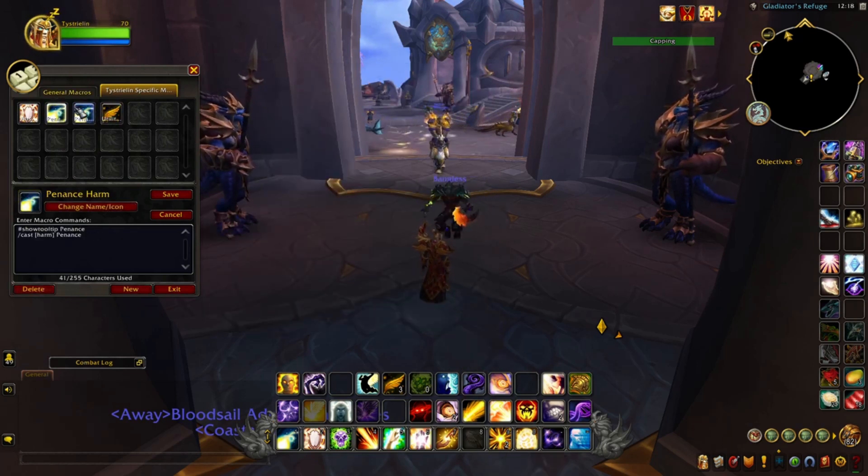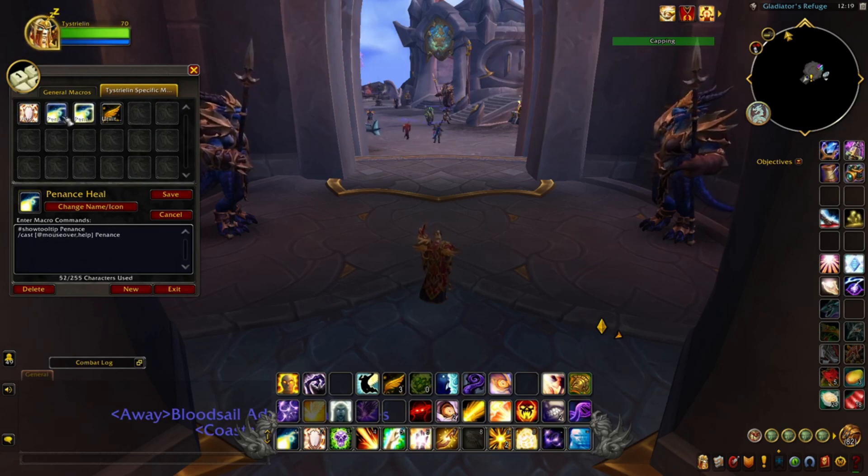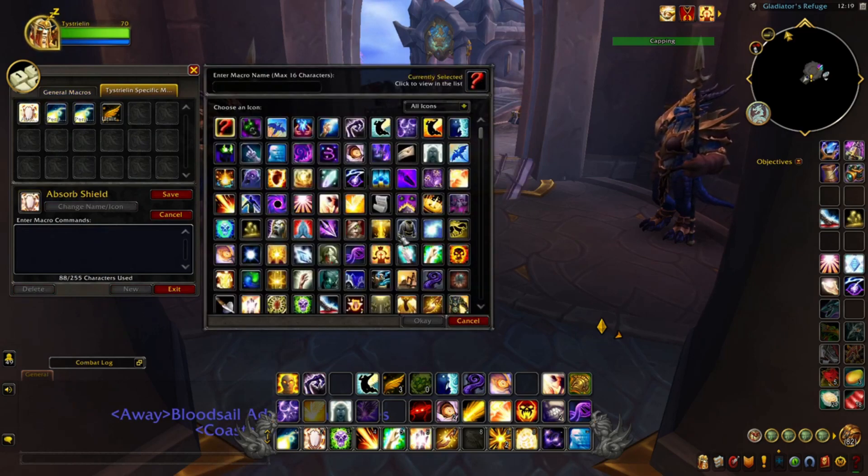You want to separate the two uses of Penance — since I'll be doing more harming than healing I'll likely just use one at a time. Let's go back to New and work on a Renew macro. I'll name it something like 'Renew Heal' — something within the lines of what the action is and what the actual spell is. That's generally preferred.